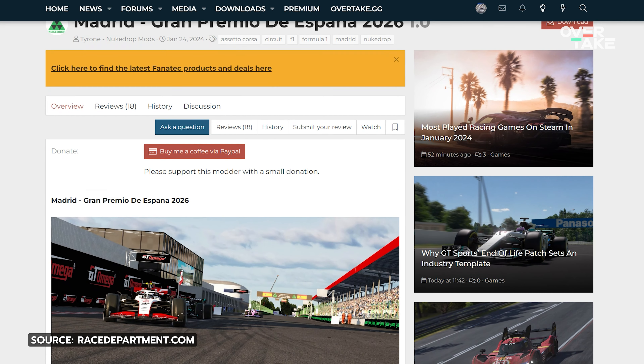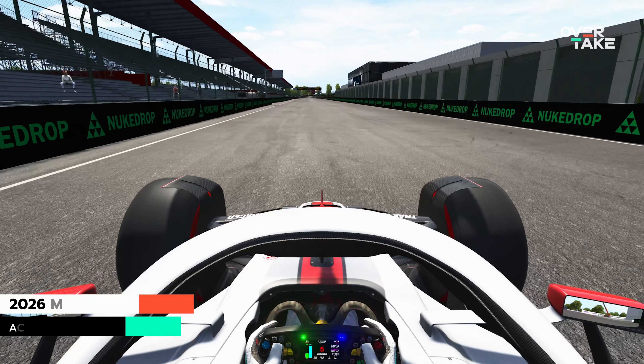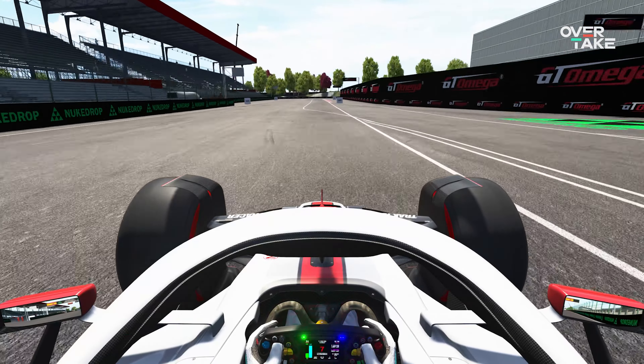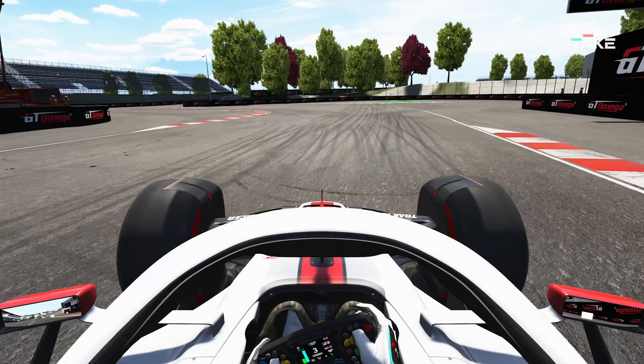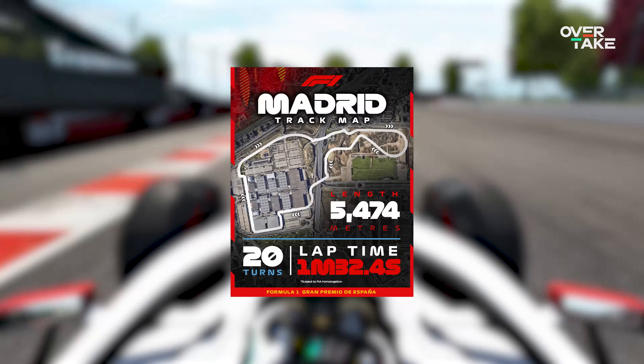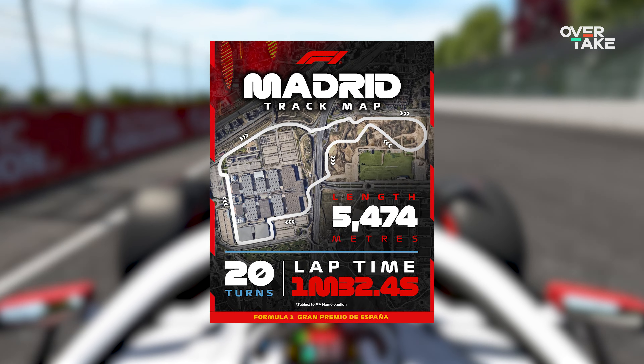Assetto Corsa mod creator Nukedrop has created a basic version of the Madrid F1 circuit that will host the Spanish Grand Prix from 2026 onwards. Welcome back to Overtake. Many fans are not fond of the idea that Madrid is going to replace Barcelona-Catalunya, although the future of the venue in F1 is not clear yet. Still, having a drivable version already available for Assetto Corsa over two years before the circuit is scheduled to materialize is commendable.